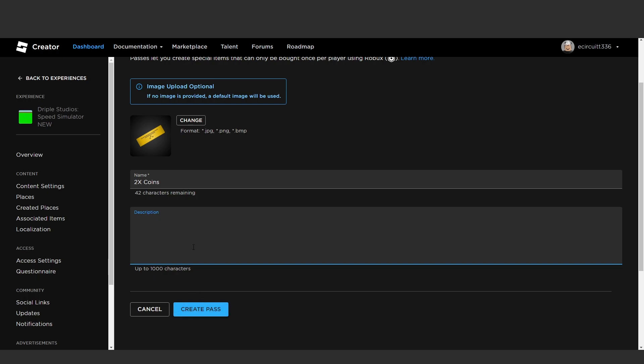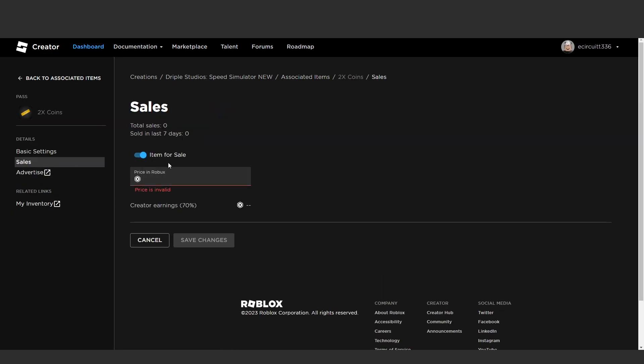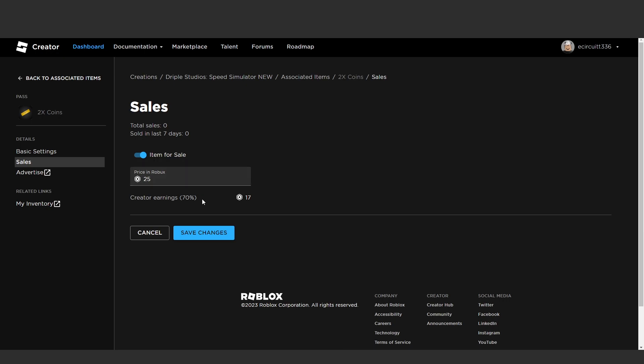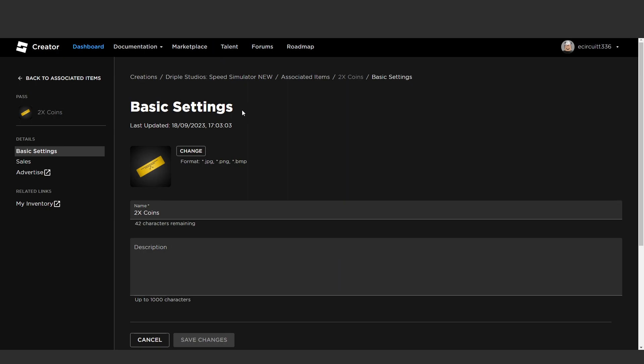I'll name this 'Two Times Coins'. The description is going to be something like 'With this game pass you will receive a double coin bonus' — you can come up with whatever you'd like. There isn't a price field here; we'll come to that in a minute. Hit Create Pass. Now we need to put this on for sale and make it public, because when testing we need to actually be able to get the game pass. Click on it, go under Sales, toggle Item for Sale, set the price — I'm going to make mine 25 Robux — and hit Save Changes.